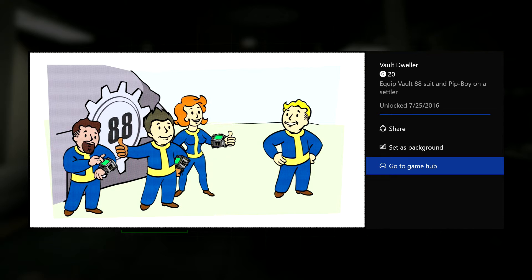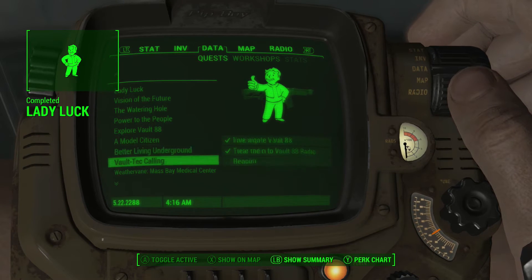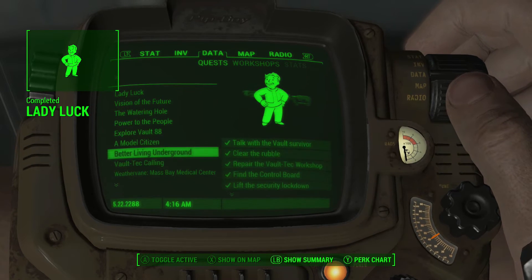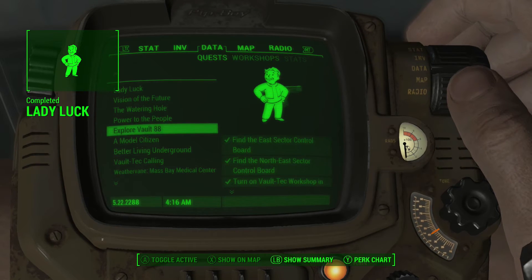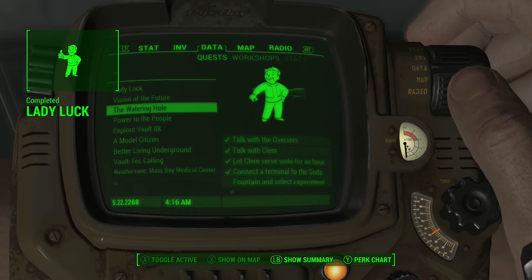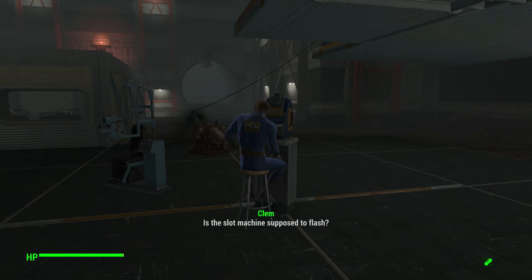For the final achievement, Oversight, these are the quests you will need to complete: Vault-Tec Calling, Better Living Underground, Explore Vault 88, Power to the People, The Watering Hole — which will probably be the most annoying one if you haven't already cleared out Hallucigen — Visions of the Future, and Lady Luck. Once you've completed all of those, the achievement will unlock.